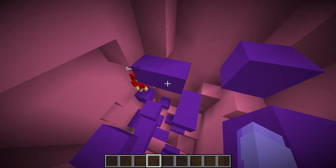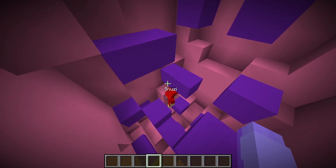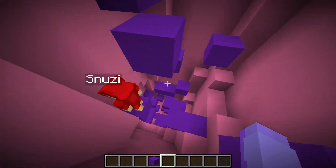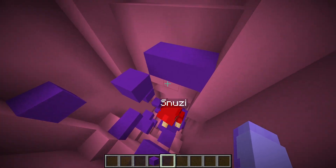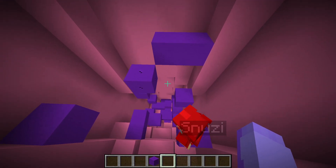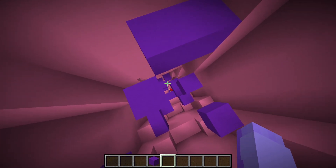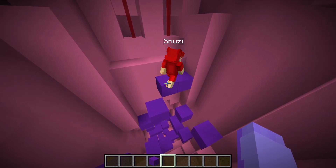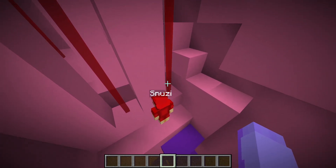Snoozy jumps around trying different blocks — some can be jumped through. 'I gotta jump over to this.' Soups teases: 'Snoozy, you're so bad at parkour.' Snoozy makes a jump: 'I made this one!' But keeps failing others. Eventually figures out the corner jump — 'It's definitely this one in the corner.' He's getting closer to completing the parkour section.